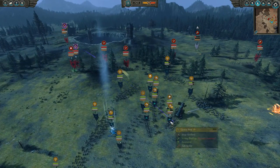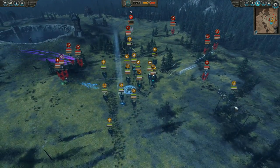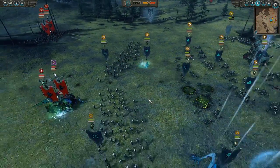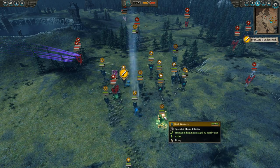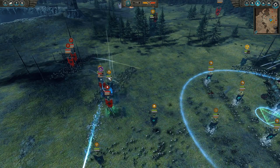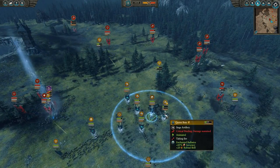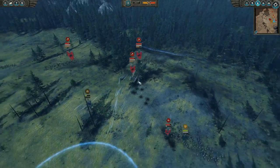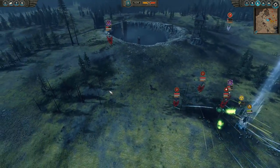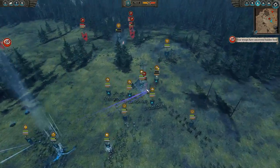Just blowing up Skaven troops left and right — explosions for days, grinding out this fight. Queen Bess's crew is taking heavy fire from the buboes over here, and at this point I'm getting surrounded a little bit from all sides. The double doom wheel is coming in to muck up my forces, but Count Noctilus is on the case. The Mourngol Haunter is giving the business to Wheels of Doom over here, doing some insane damage. My zombies are dying as they should be, and Queen Bess just went down.